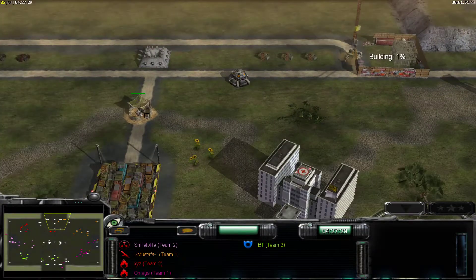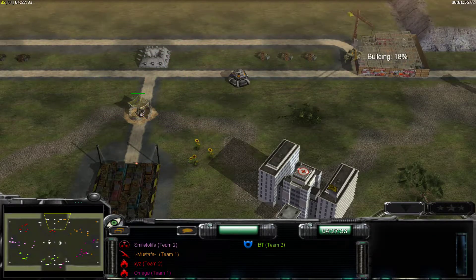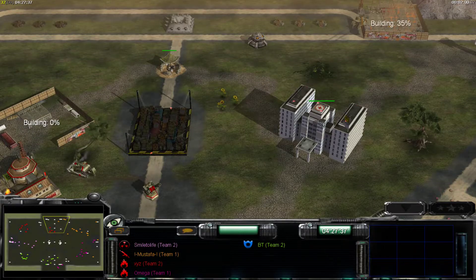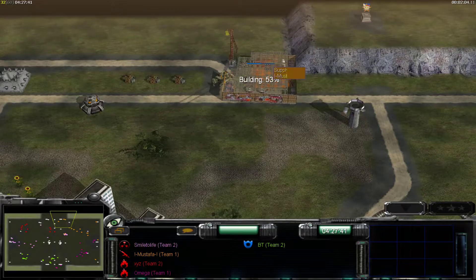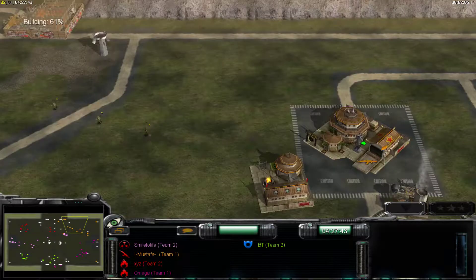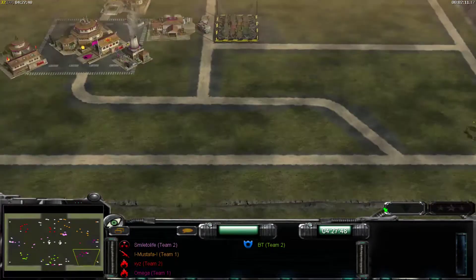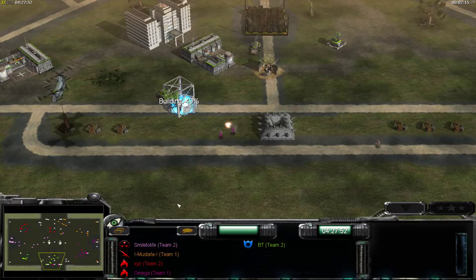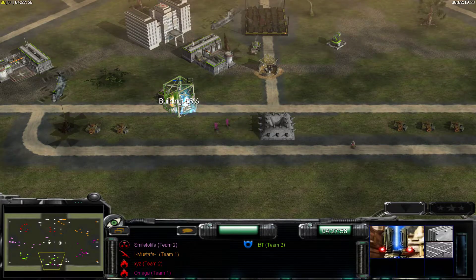They put a bunker there, probably to either destroy that or stop units from going to the inlet in general. We have the supplies over here — orange is trying to take these for a second supply, because the second supply for all factions is quite important. Some action is going on down here, trying to kill the iron defense tower from BT.